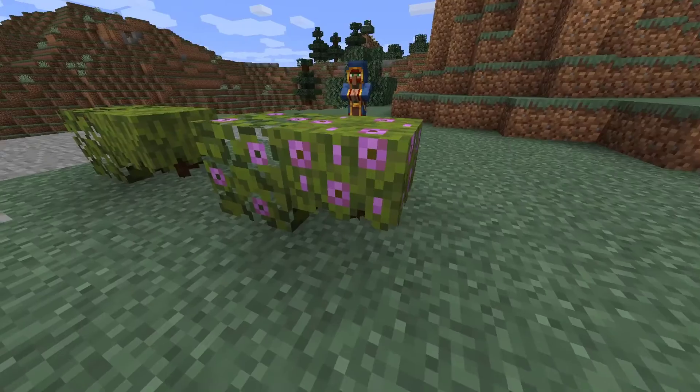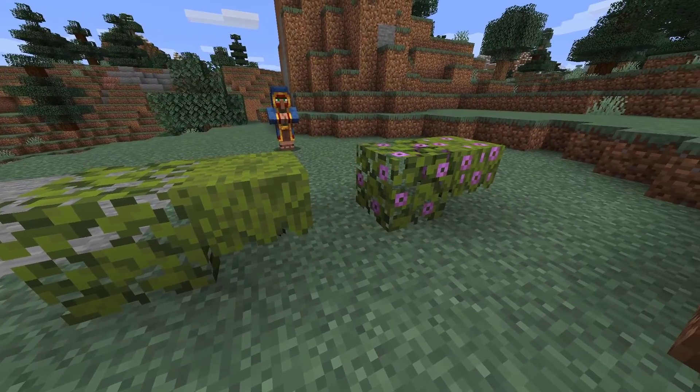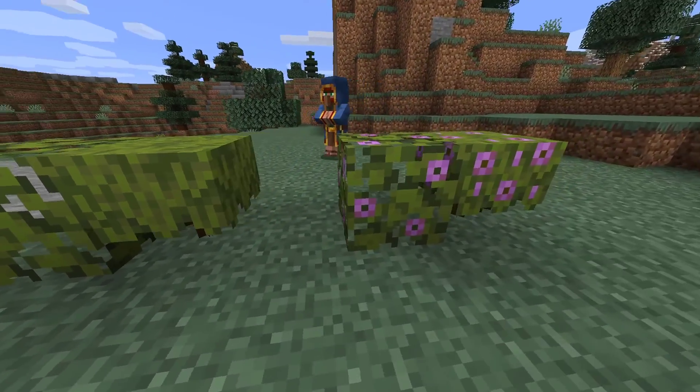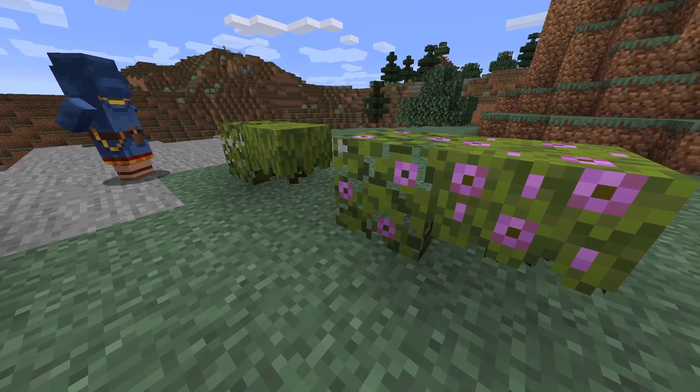Our first new feature are the azalea bushes. In the real world, these are flowering bushes found in lowland and montane forests across the northern hemisphere. They're colorful, which adds bits of contrast that have been missing from caves. They also have a flowering version with the actual flowers showing.